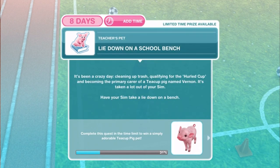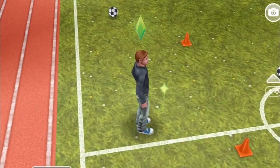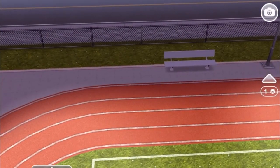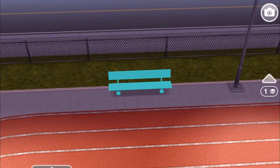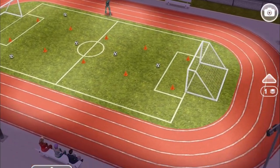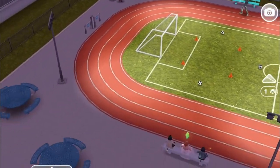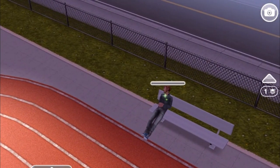Lie down on a school bench. It's been a crazy day — cleaning up trash, qualifying for the hurled cup, and becoming the primary carer of a teacup pig named Vernon. Have your Sim take a lie down on a bench for two hours. We notice Vernon has trotted off screen while we were reading the instructions — not a very good caretaker if you've already lost the pig! He walked out of the screen while we were reading.